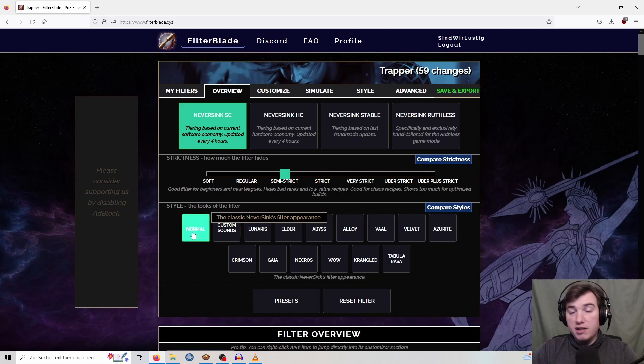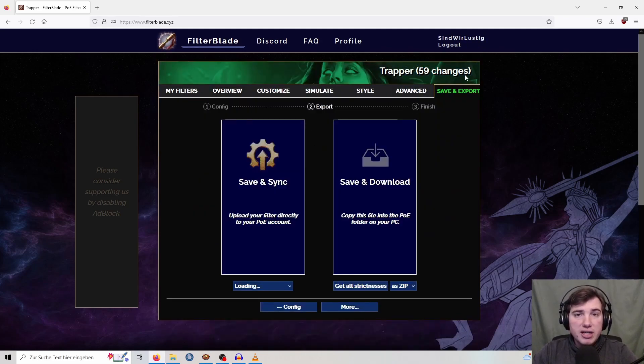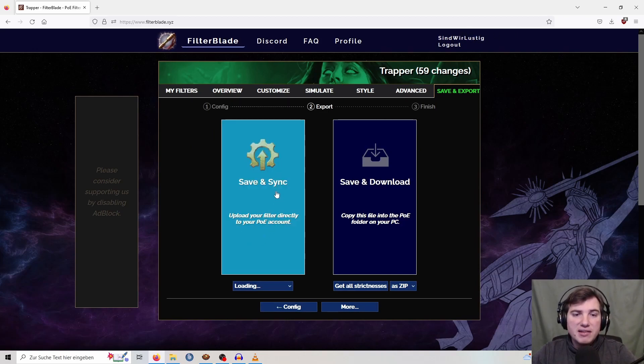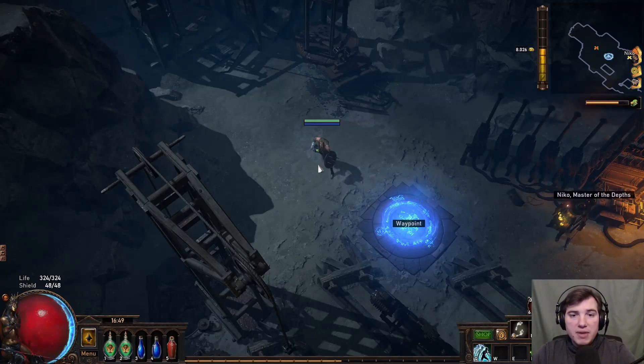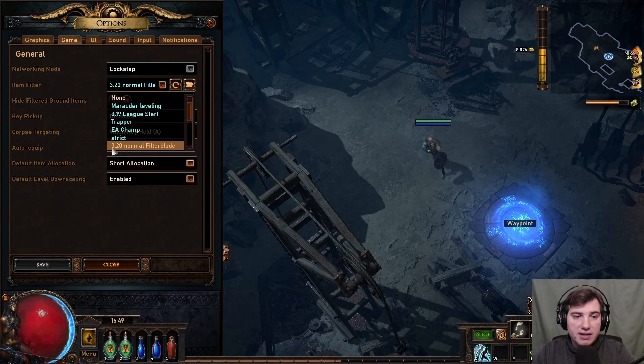Once you've decided on a color scheme you can skip all the remaining steps and go to Save and Export. When you're logged into FilterBlade and have connected it to your Path of Exile account, you can simply save and synchronize the filter with your game. After that, if you go back to your game your filter should appear in the filter list. I named mine this way, but you can name it whatever you want.